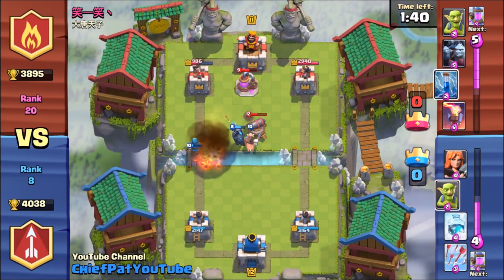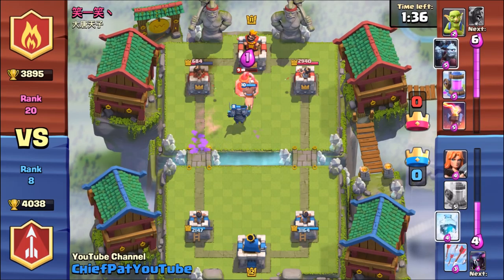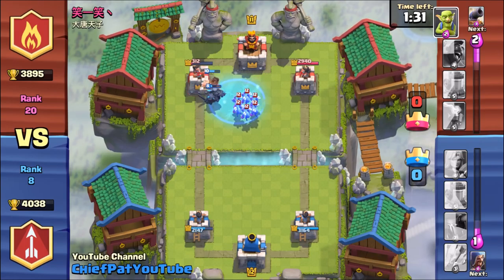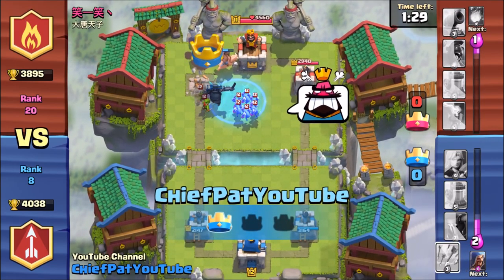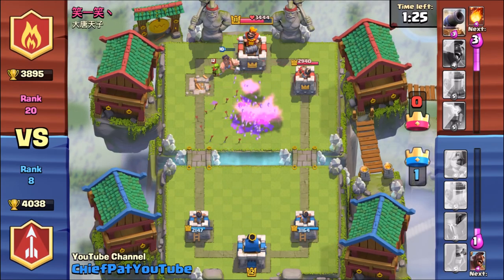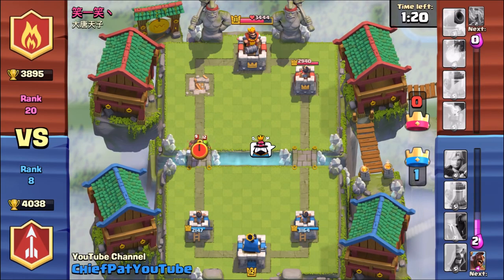He's gonna throw a fireball at the Wizard, which isn't powerful enough to take the Wizard out. As my troops start making their way to the center, he ends up dragging them to that elixir collector, but I was able to freeze those minions. The freeze goes quicker than the arrows so I wanted to do that first. Took out those minions afterwards, and we definitely have a gigantic lead going into the last half of the battle.